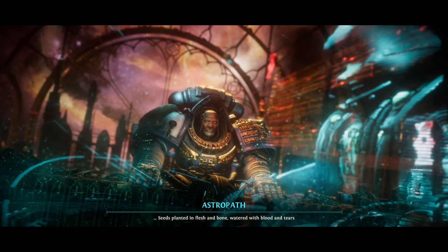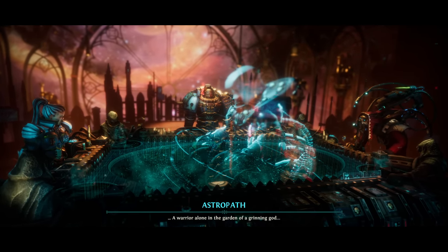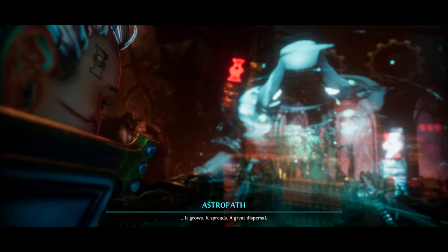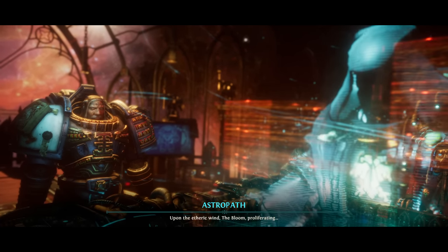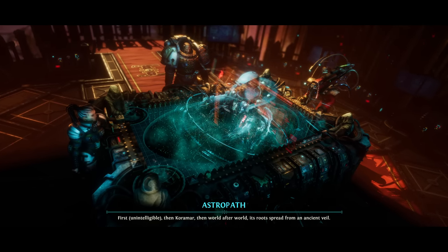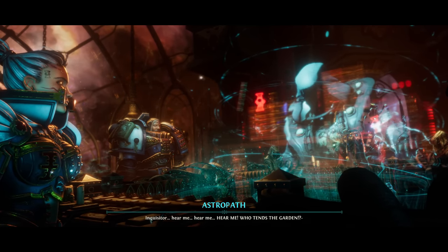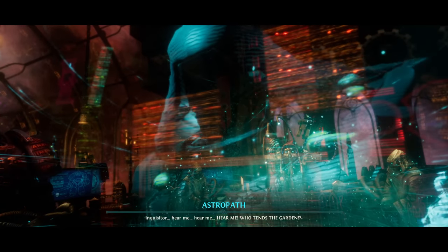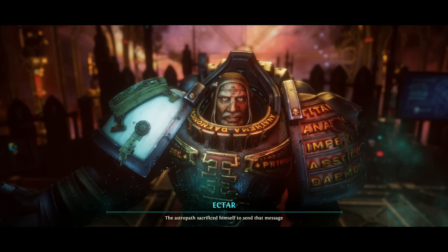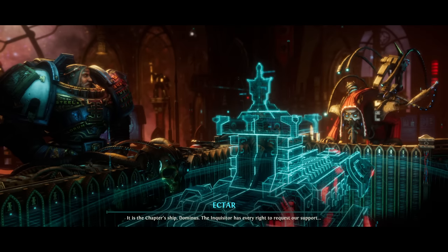Beneath rotting skies, the air thickens with a world's final breath. Seeds planted in flesh and bone, watered with blood and tears. A warrior alone in the garden of a grinning god. These are scraps of astropathic whimsy. There's more. It grows — it spreads. A great dispersal upon the etheric wind. The bloom proliferating. Then Koromar. Then world after world. Its roots spread from an ancient veil. Inquisitor, hear me. Who tends the garden? The astropath sacrificed himself to send that message — now you understand why we must investigate.